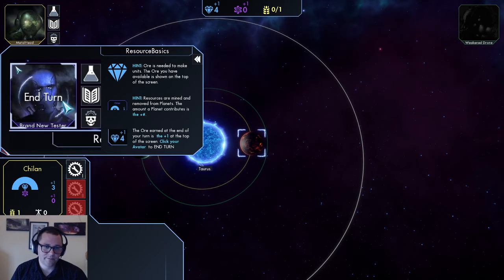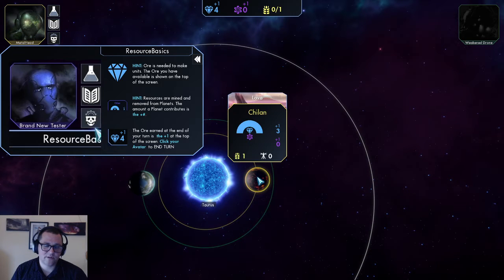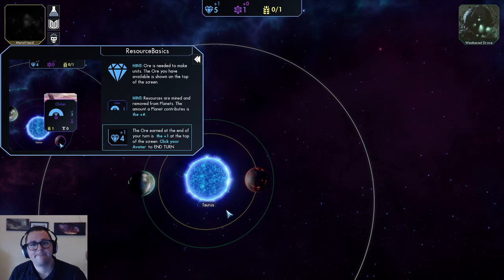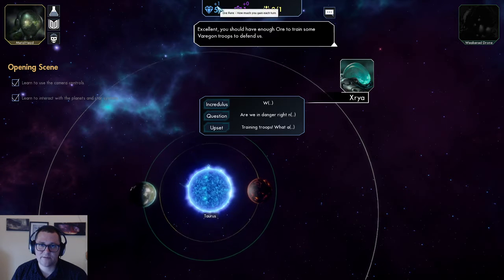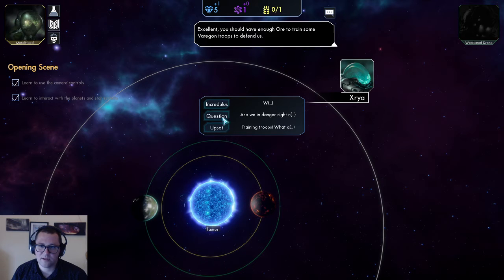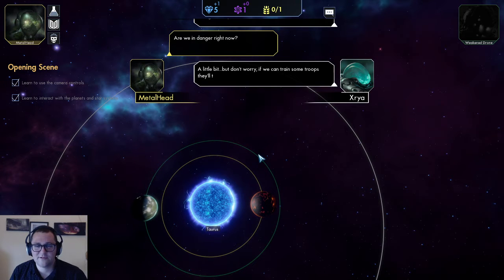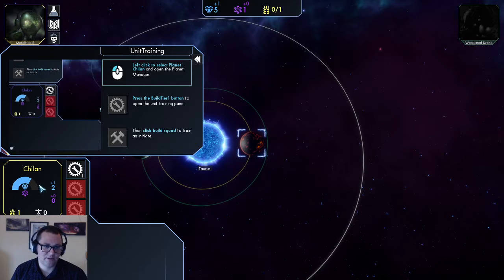So it just wants us to click our avatar to end our turn. That's gonna contribute that one money, and we're gonna see this go down from three to two because we'll have mined one ore from there. Alright, so now we should have enough to train some troops. We're gonna click this guy - that's gonna bring up our planet manager. This is a measure of how much is left, and we're gonna open up the build tier button and build one.